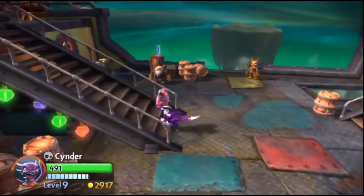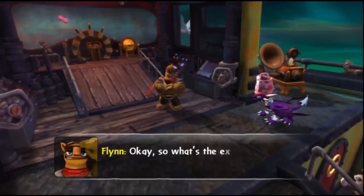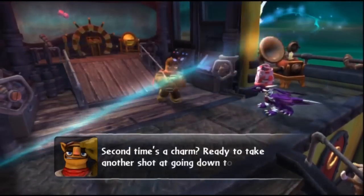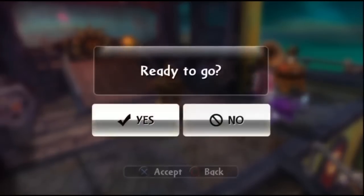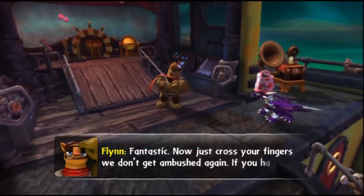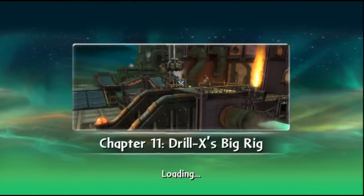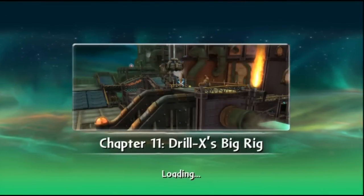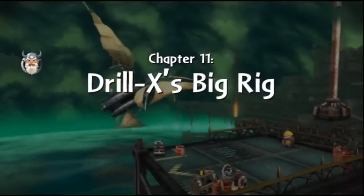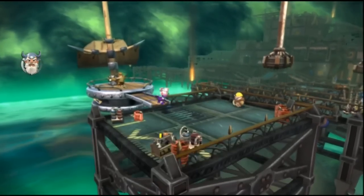What's up everybody, flip trick here back with some more Skylanders Giants. Now that Bouncer is fully leveled up, we're going to start leveling up some of the other smaller characters. I'll start off with Cinder — she's always been my favorite character.